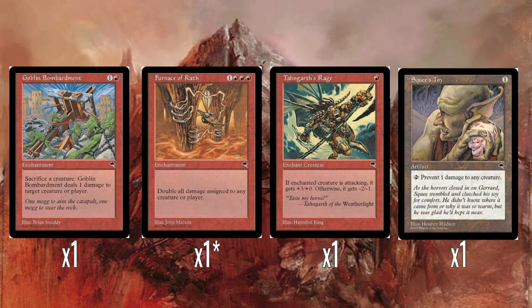Tangarth's Rage is another wonky removal option. If a creature is attacking it gets +3/+0, which is fine. Otherwise it gets -2/-1. You could stick that on an opponent's small creature and just kill it. It's okay, it's very weird. And then Squee's Toy — prevent one damage to a creature. Whatever, it's fine I guess.